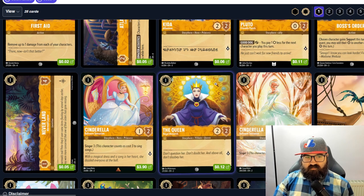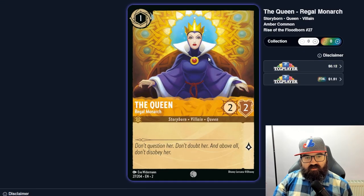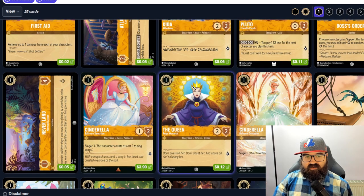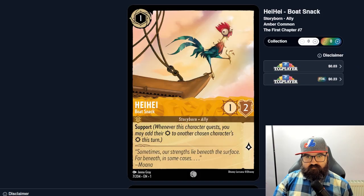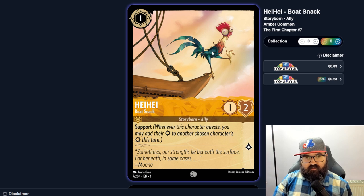The Queen, Regal Monarch, is a one-mana two-two — fine, probably has shift targets. Hey Hey supports, giving his strength to another character; I've found that useful in practice games. He's a one-one-two, probably not strong enough compared to other one-cost cards, but not terrible.